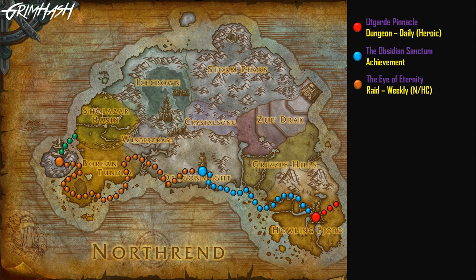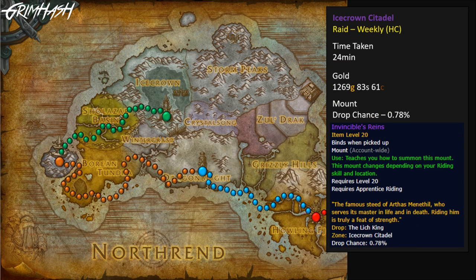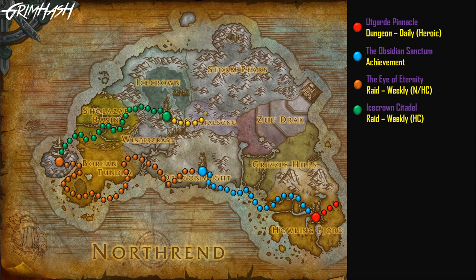If you're serious about collecting mounts, you absolutely know these next two raids. First up is Icecrown Citadel and the Reins of Invincible. This one takes a decent amount of time mostly due to RP events — waiting for lifts, the airship battle, and so on. It's a big raid and you'll be running around a lot, but it is well worth it. As you can see: 24 minutes, 1,269 gold, and the Reins of Invincible drop chance is 0.78%. One hell of a mount.